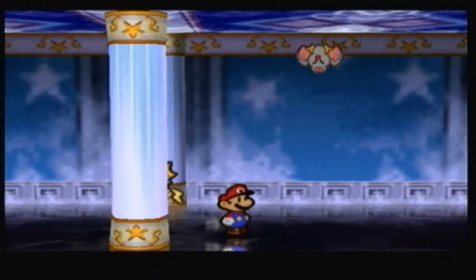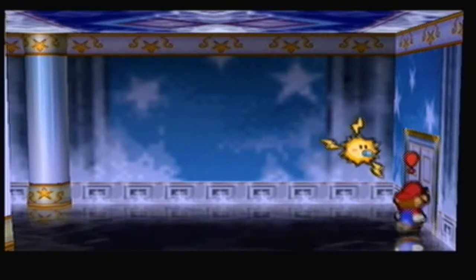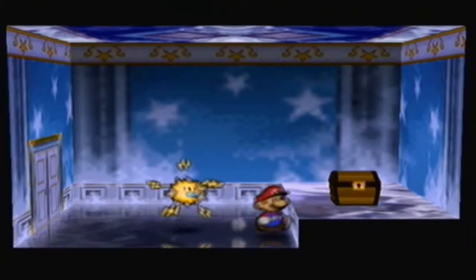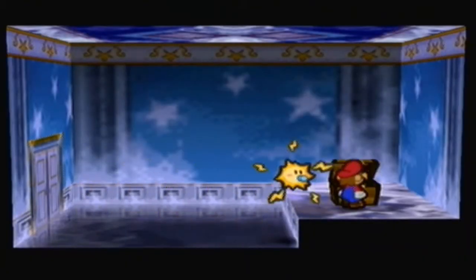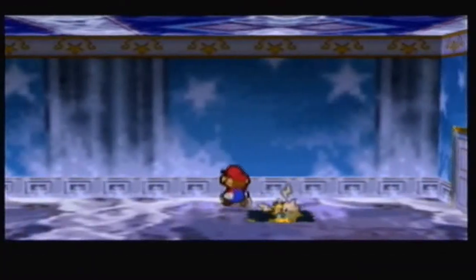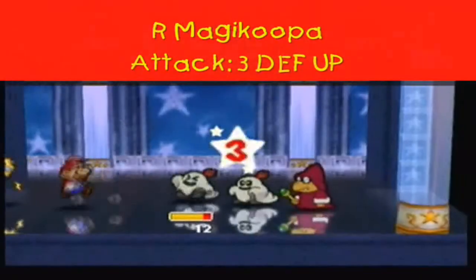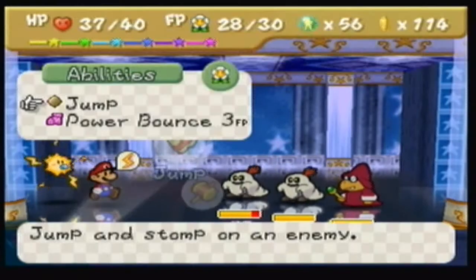Laughable — and there's another one, 11 star points for the win. Let's go through this door — it's another chest. Inside is the P-Down D-Up badge: it lowers your attack but raises your defense. And there's another one which is the exact opposite. There's a Duplaghost on the field and a Magikoopa — I think it raises defense, so I don't have to leave this fight.